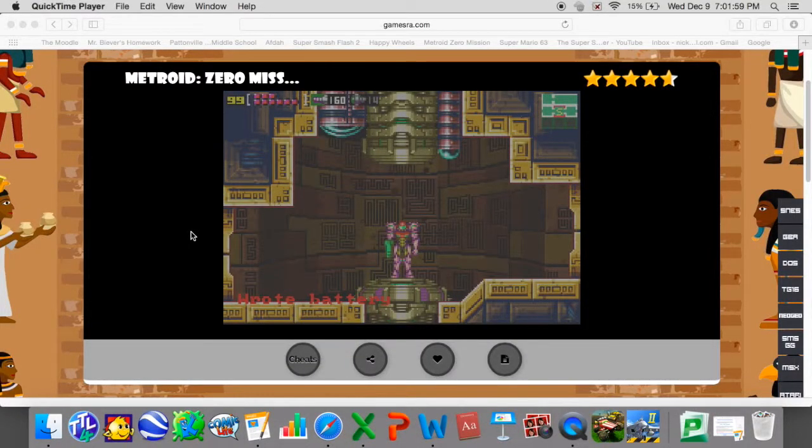Hello everyone and welcome to a new episode of Metroid Zero Mission. This is Super Smash Brother here. Last time we got our power suit back, we also got the space jump, the gravity suit, and the plasma beam — very important weapons for what's coming up. Now we are going back to the space part of the ship and continue to link through the Choza Ruins to see if we can find anything else besides the pirates. Let's get into it.